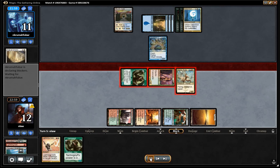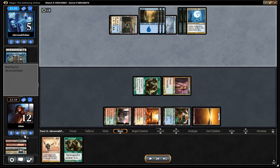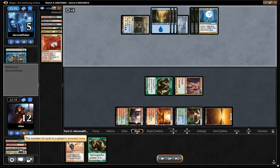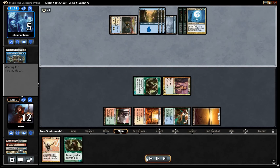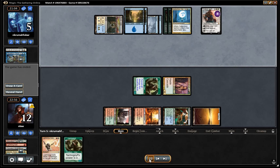Opponent has a Vendilion Clique and uses that to get rid of our Boros Charm. We draw into a Tarmogoyf instead and we trade with the Mantis Rider, but we've still got six points of power on board. There was Gideon of the Trials which pluses onto Tarmogoyf — that doesn't actually do enough — and then opponent concedes.